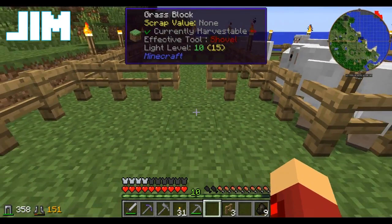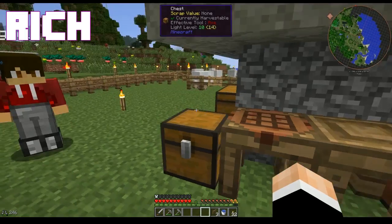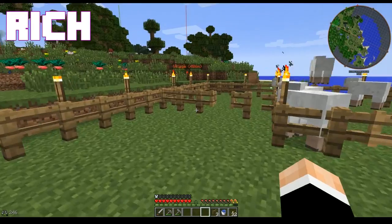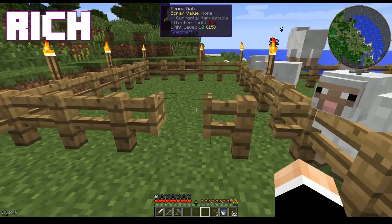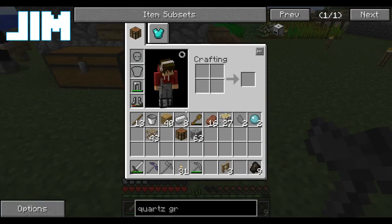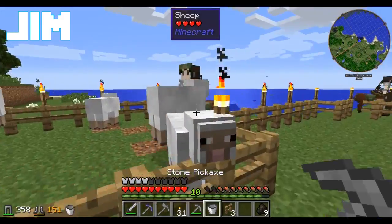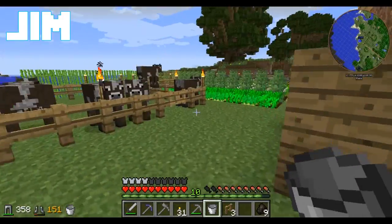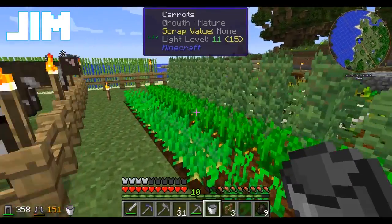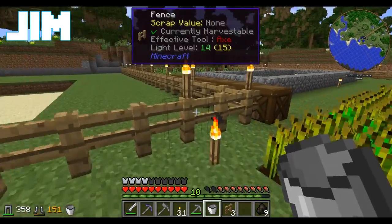I just put up a fence so we don't accidentally fall in the mine. You remembered a gate — we're improving already. I also need to take my bucket and put some water in it.